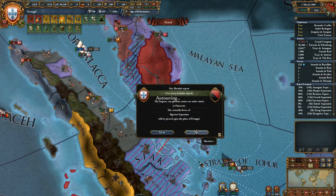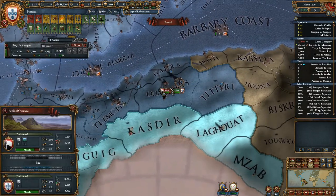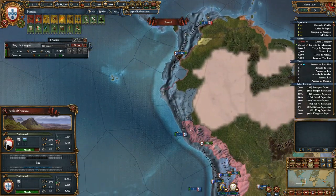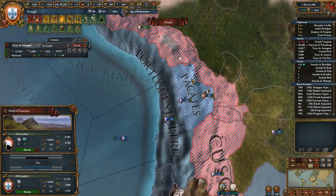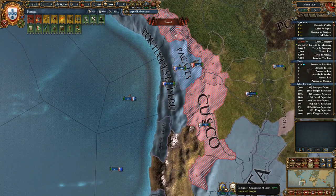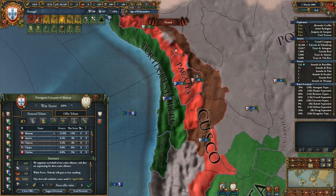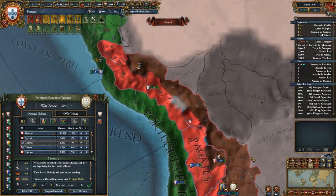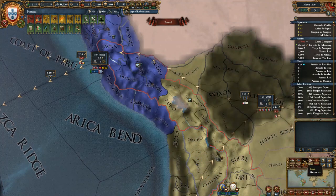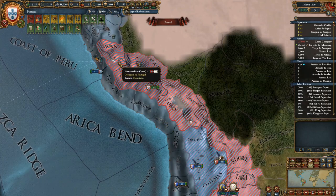I guess we can just keep running back and forth. This is with Cusco, I'm assuming — yeah. Actually, let's look at trade goods first. So they've got gold here and here.